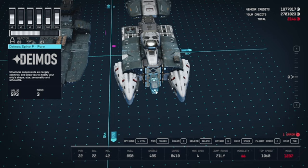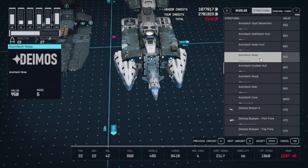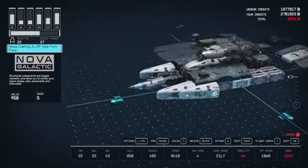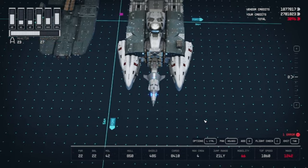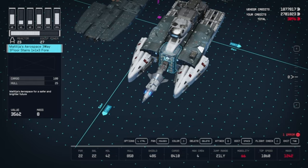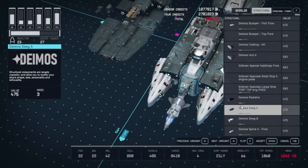This is where we go to a mod. This is the first time I've used Avon tech, but we'll be using it a couple times here. The first time is for this — a little spiky bit. Don't impale yourself on it. And the second time is coming up. Let's get to the Deimos wing B.